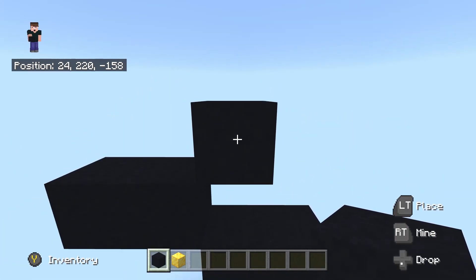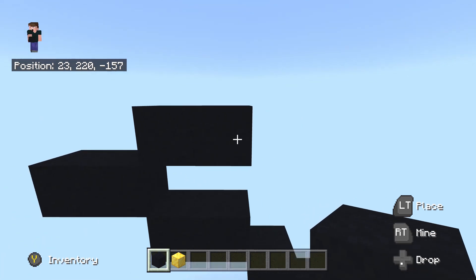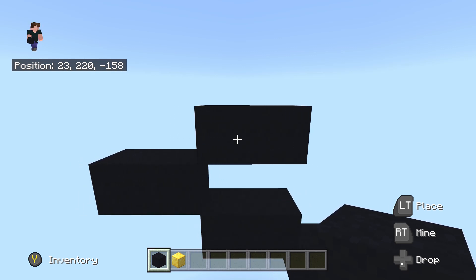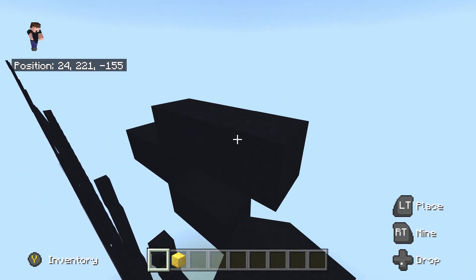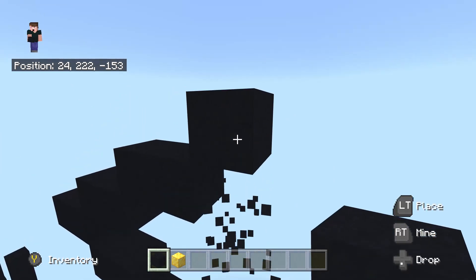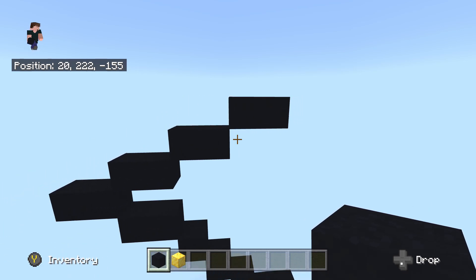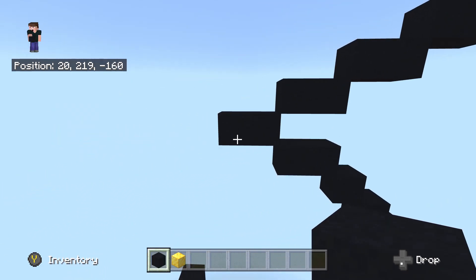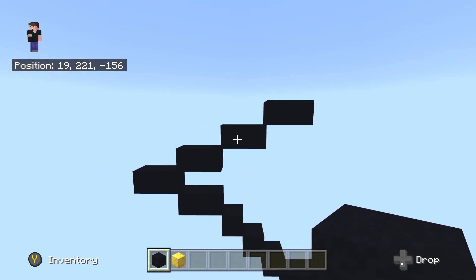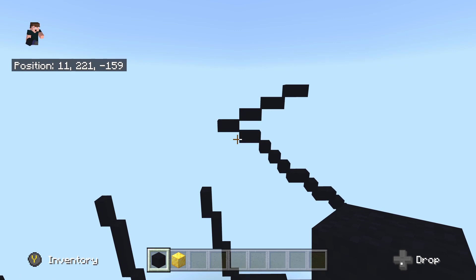Do an up-right diagonal, then place one black concrete to the right. Repeat this two more times — up-right diagonal, one to the right, then another up-right diagonal and one to the right. You should have three in total from here. If you have three, everything has been done correctly and that is the final part of the outline done.